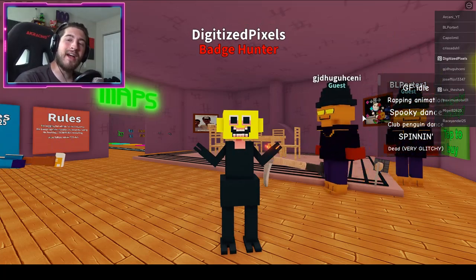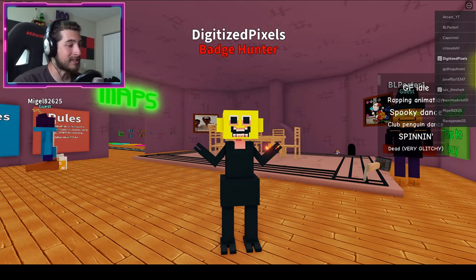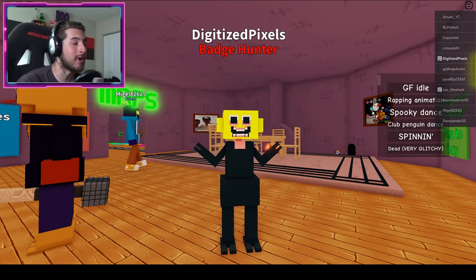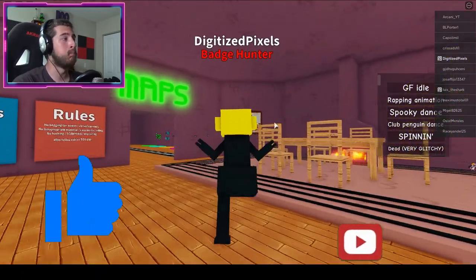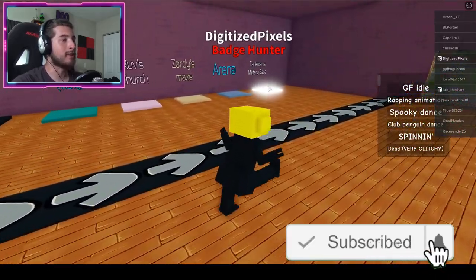Hello everybody and welcome back to another episode today on Roblox! My name is Digi and today I'm showing you guys how to get the badge called 'Week 54 Prototype dot PNG.' Good luck finding these ones, Digi — I accept your challenge. You underestimate my power as a badge hunter.